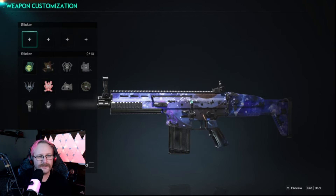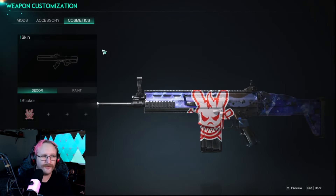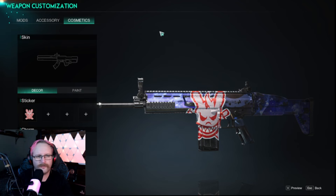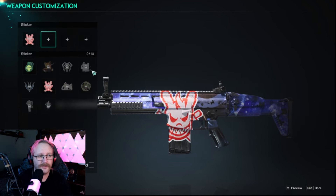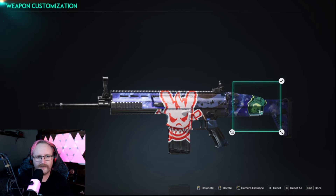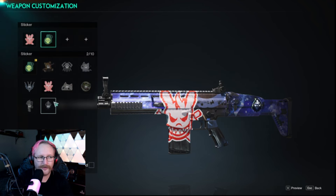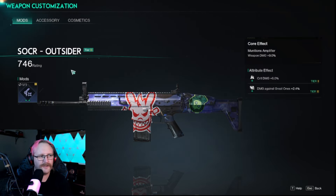That covers your accessories. Here are your cosmetics — if you've managed to unlock any stickers you'll be able to put them on your gun, and you even have access to weapon charms once you've unlocked them, which is super cool. To add a sticker, click on it, resize it, shape it, alter the way it sits however you wish, and then make sure you click the little tick in the top right-hand corner of the box. That's all it takes to add stickers to your guns.